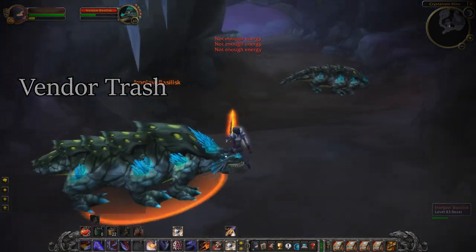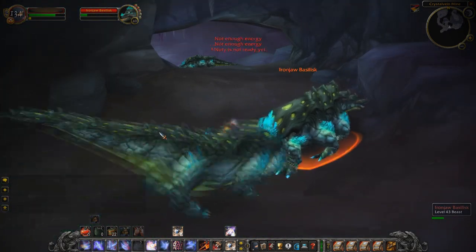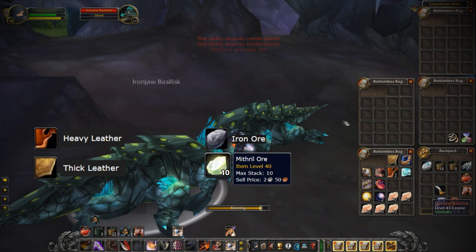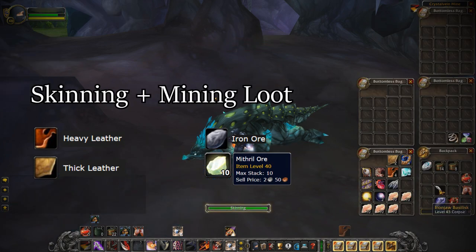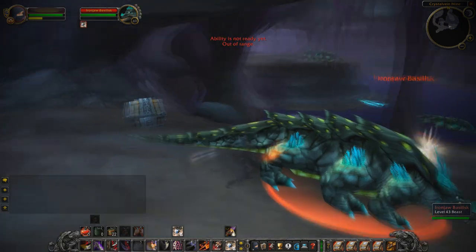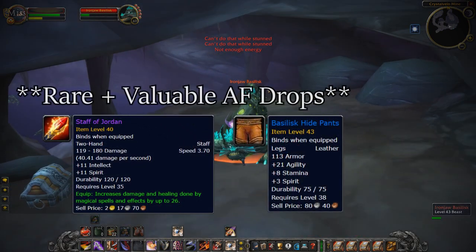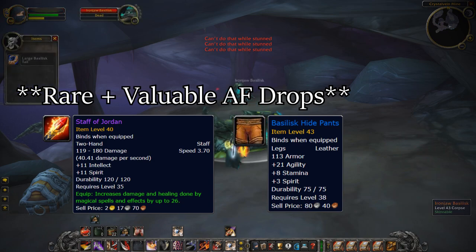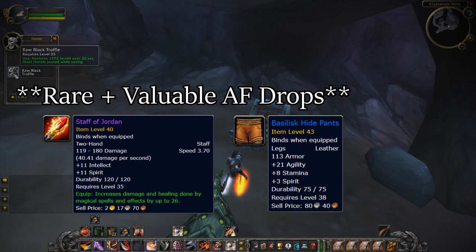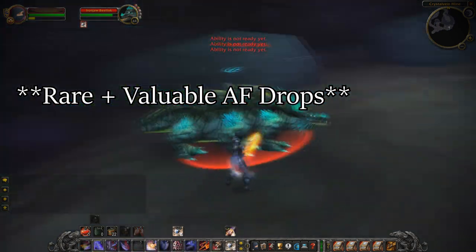Those gray drops alone will make you approximately 25 gold per hour. You'll also make extra gold if you have mining and skinning, since you can skin these guys for thick or heavy leather and mine iron and mithril here. On top of all that, you have a very small chance of these guys dropping one of two rare items: the Staff of Jordan and Basilisk Hide Pants. It's extremely unlikely within just a day or two, but after a few days or weeks of farming here, chances are you'll see at least one of these items, which usually auctions for quite a bit, especially when battlegrounds are introduced.